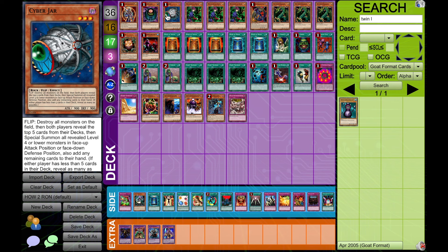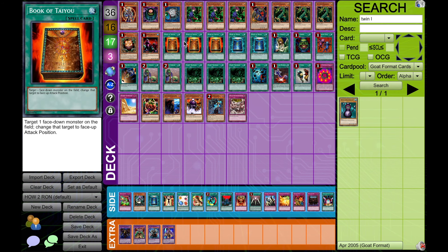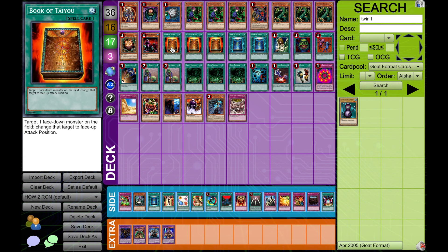Starting off with the most obvious cards: Cyber Jar and Morphing Jar. The deck doesn't work without them — it's the whole point of RON Control. What we're doing here is basically taking a Chaos Turbo deck, taking out most of the answers to opponent's threats, and replacing them with Book of Taiyu, and replacing our spell and trap removal with Giant Trunade so we can get rid of their stuff and go for these big blowout turns while also kind of pretending to be Chaos Turbo in the meantime.